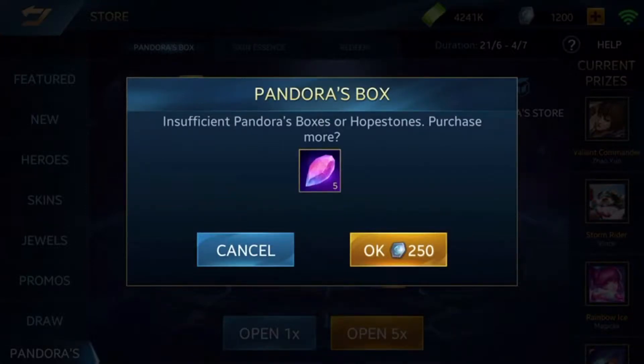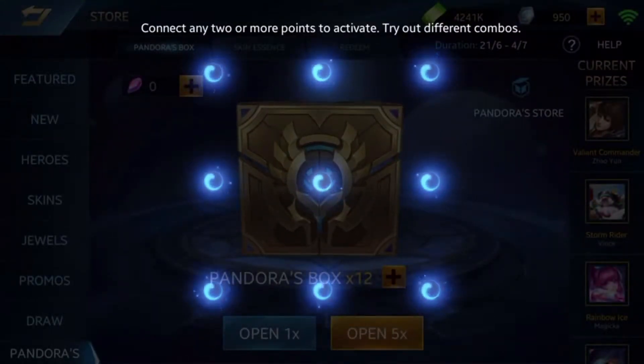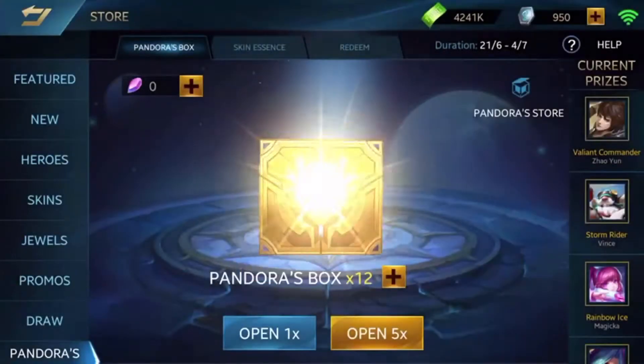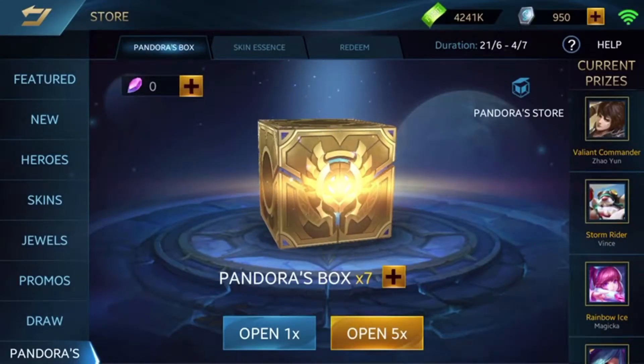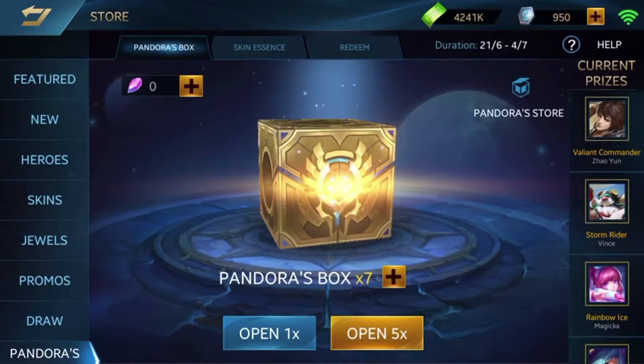5 boxes at one go and 5 one by one. So let's buy the purple thingy and we can start right now. For the first box let's make an unfinished shape and see what we can get. Let's go. And we got 5 essences. Apparently drawing one line opens 5 boxes at a time so it's not that fun.